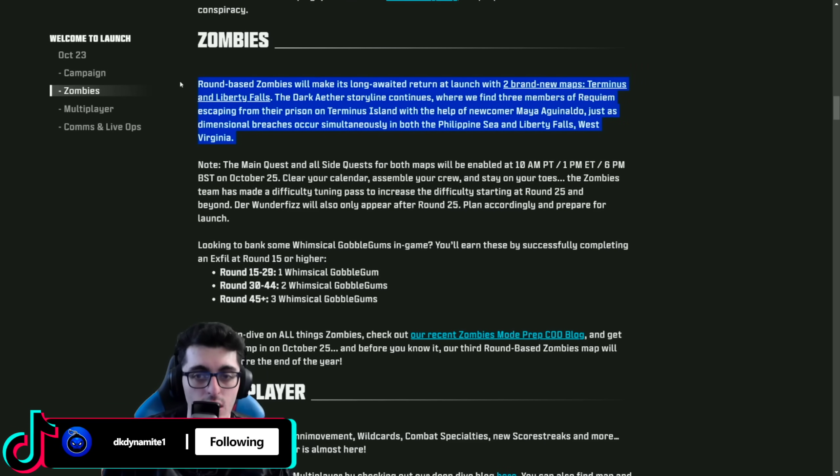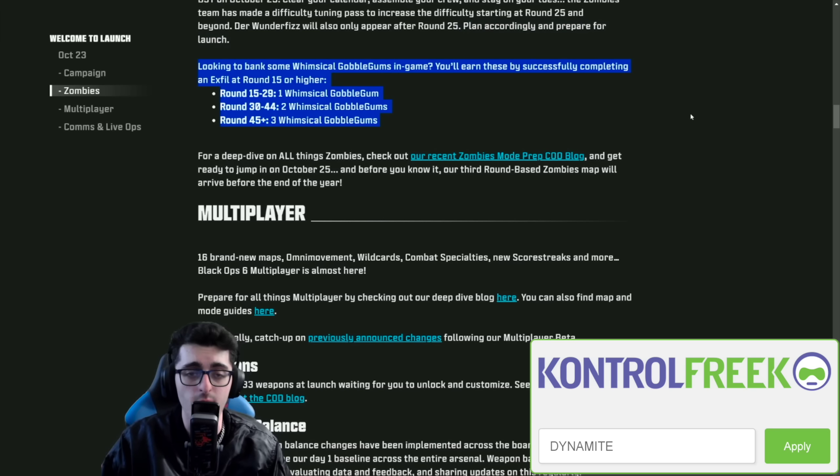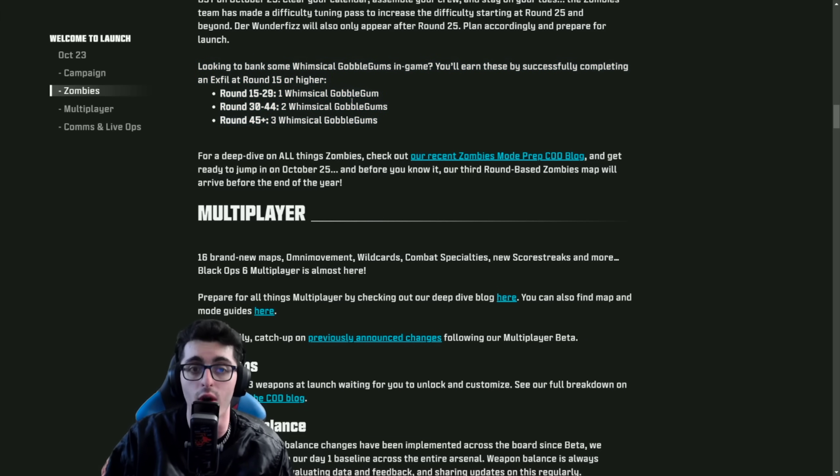They confirm we're getting two round-based maps at launch: Terminus and Liberty Falls. The main quest and all side quests for both maps will be enabled at 10 a.m. Pacific, 1 p.m. Eastern, 6 p.m. BST on October 25th — so this Friday afternoon is when easter eggs are going to be enabled. The zombie team has also made a difficulty tuning pass to increase difficulty starting at round 25 and beyond, and Wonder Fizz will only appear after round 25. Looking to bank some whimsical gobblegums — you'll earn these by successfully completing an exfil at round 15 or higher: one whimsical for an exfil between rounds 15 to 29, two for rounds 30 to 44, and three for rounds 45 and upwards. Cool way to earn your whimsicals.